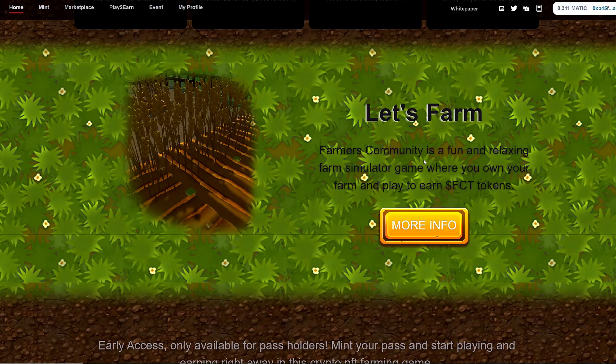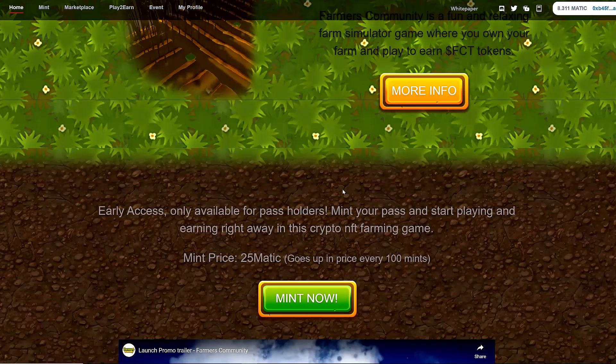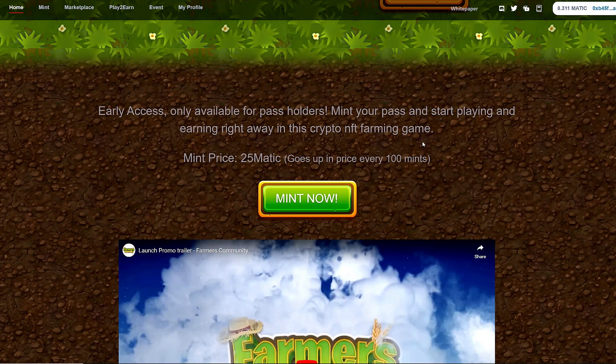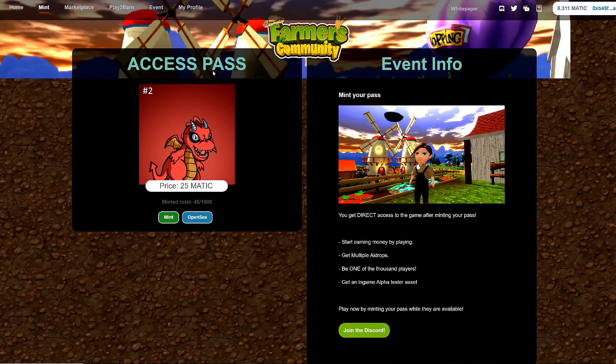Farmers Community is a fun and relaxing farm simulator game where you own your farm and play to earn FCT tokens. Early access is only available for pass holders — mint your pass and start playing and earning right away in this crypto NFT farming game. The mint price is 25 MATIC and goes up in price every 100 mints.